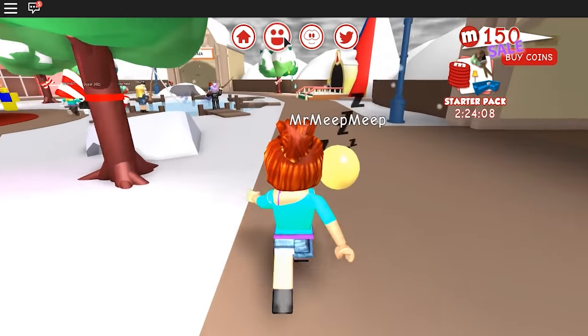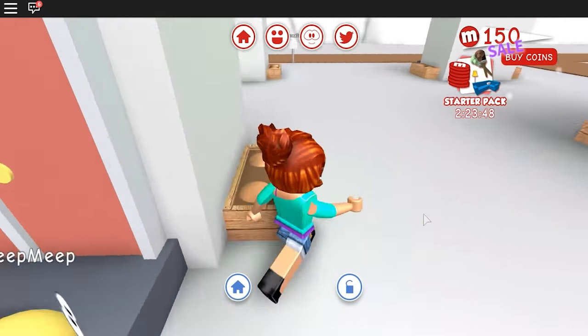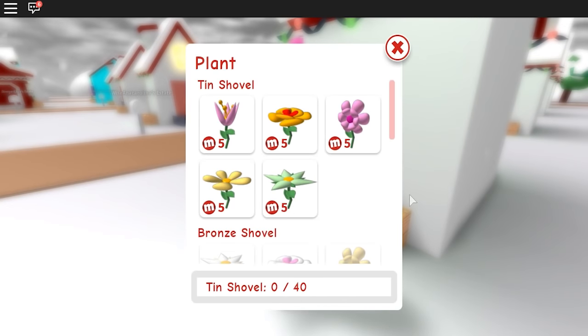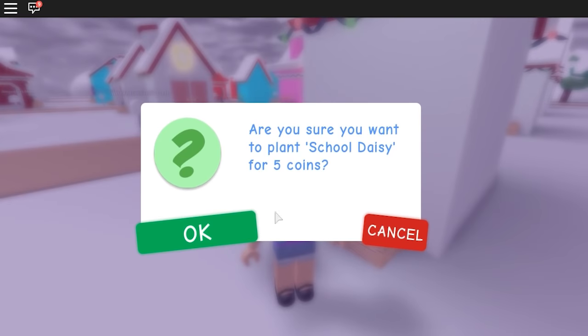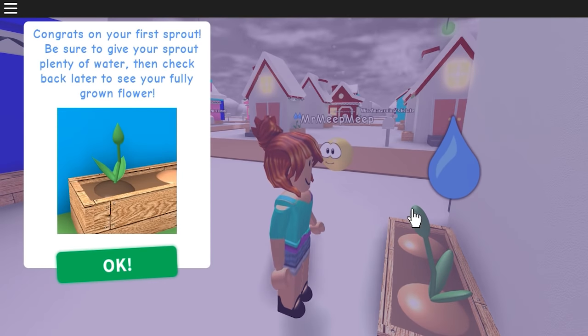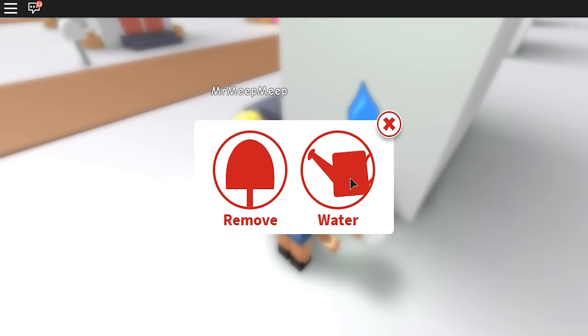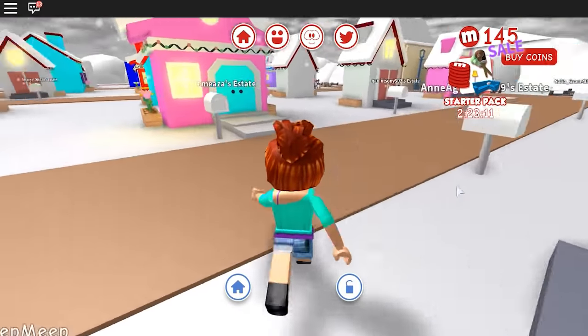I don't want to send him home just yet because I want to explore the world with him. We've got to buy him some clothes and do all that crazy stuff. But let's go to our house — I don't even know if we have one yet. Oh, we do! Did you know you can plant flowers at your estate? Let's plant one in your honor, Mr. Meep Meep — a yellow daisy. Congrats on your first sprout! Let's water it.